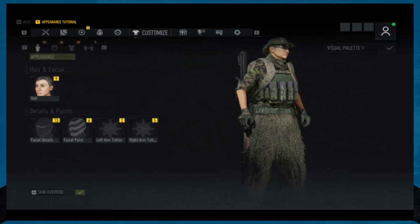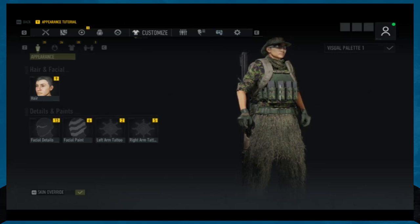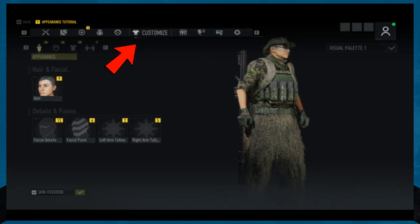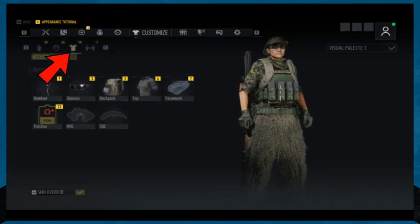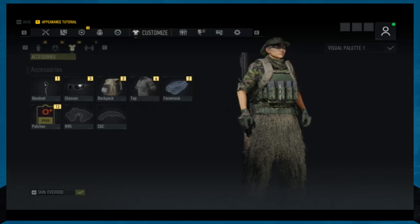So let's say we found a Stetson that had like 30 armor and we wanted to wear it, but we think cowboy hats look stupid. What we would do is come over to the Customize option here and pick the Accessories option, which lets you pick all kinds of stuff.